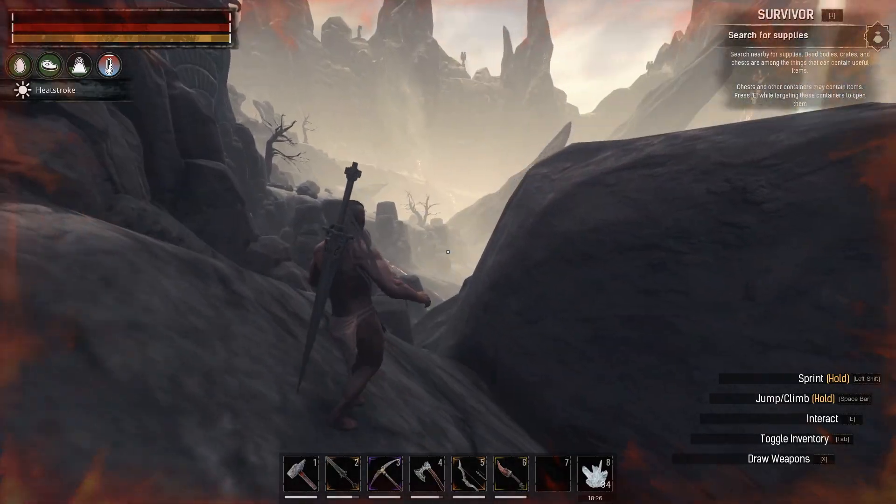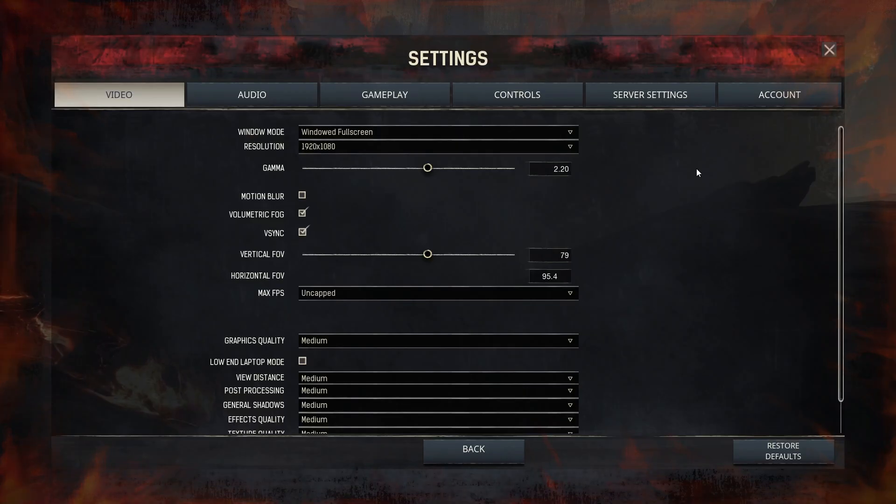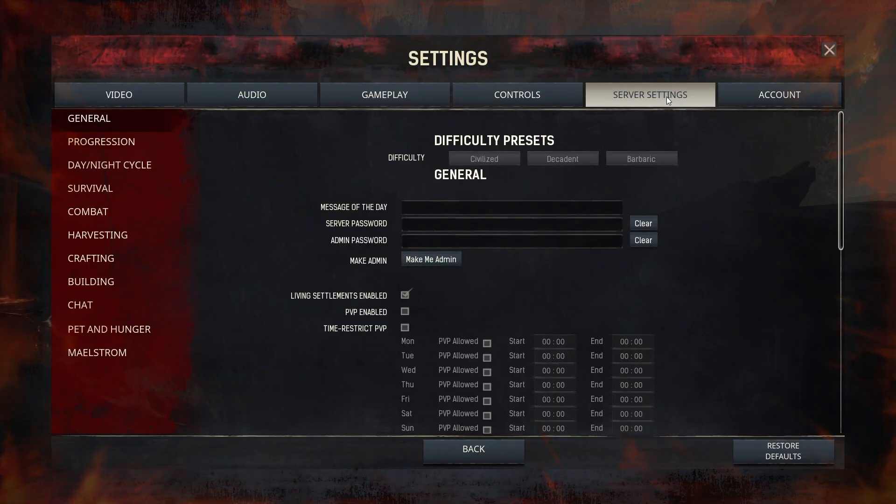Once you are inside of the game, simply click Escape on your keyboard, then go to Settings. Here you will see the option of Server Settings at the top — just click on that and click on Make Me Admin.